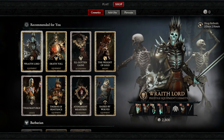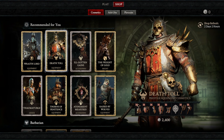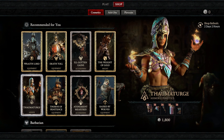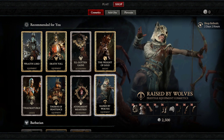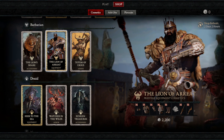Now let's go over to the cosmetics tab and take a look at some of these kits. We have the Wraith Lord at 2,800 platinum, Death Toll at 2,400 platinum, Ill-gotten Gains accessory packet at 1,000 platinum, Weight of Gold Prestige Mount and Mount Armor at 1,600, Thaumaturge Armor Set at 1,800, Thorns of Penitence for 2,200, Atonement Measures Accessory for 800, Raised by Wolves for 2,500. And for Barbarian, we have the Lion's Share for 800.